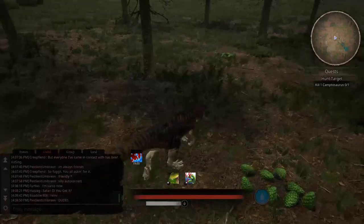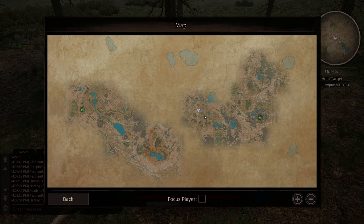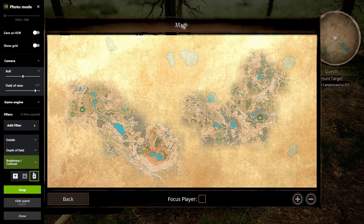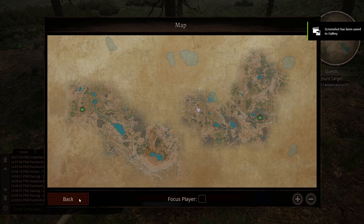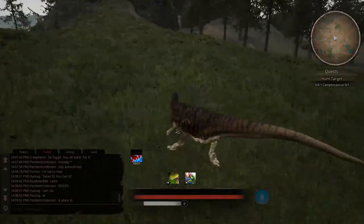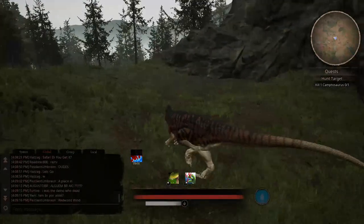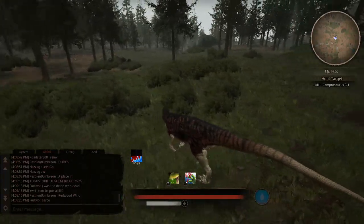Oh look, pine cones! Lots of pine cones. This seems like a really good area for Albertaceratops, so let's take a picture so I know where it's at — I'm gonna bring an Albertaceratops down here because there's berry bushes, lots of pine cones, shellfish, two water sources, and a salt rock. There's lots of stuff for Albertaceratops to eat. I think I'm gonna bring one down here — that'll be pretty fun.